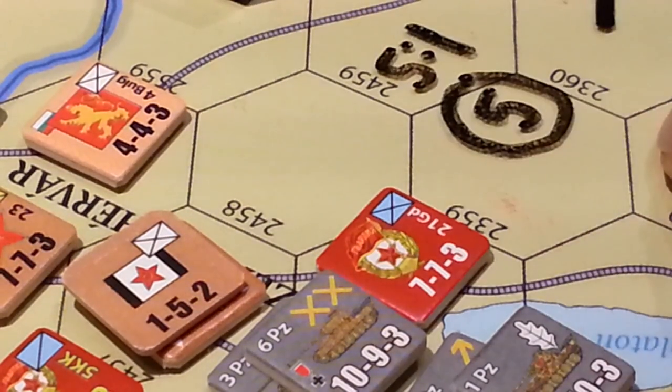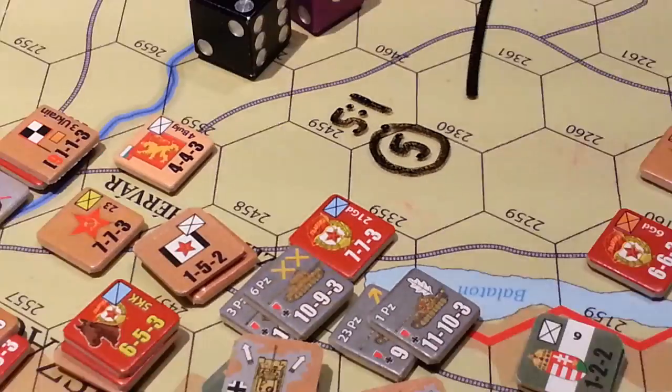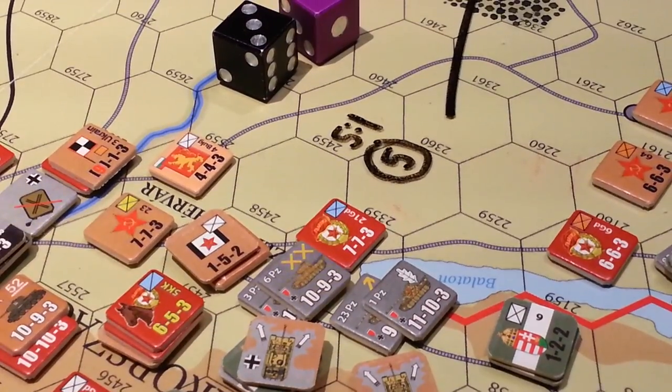And I roll a 5. So let's do this — there's the dice there. We go over to this table here and we have a look.